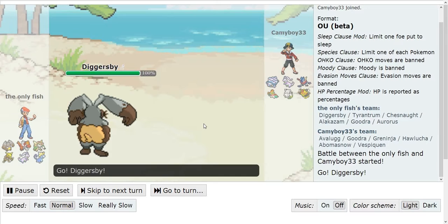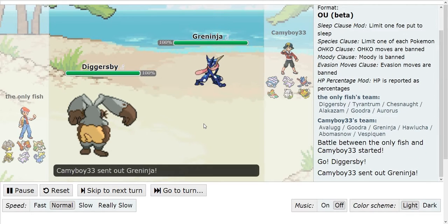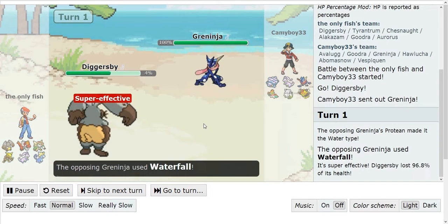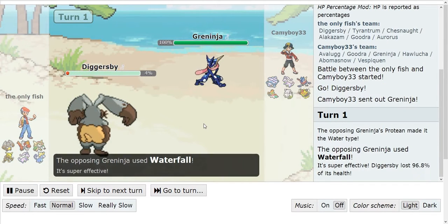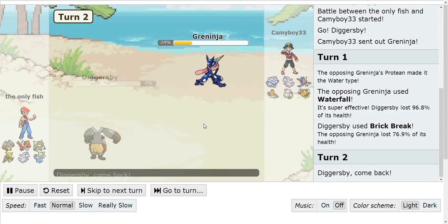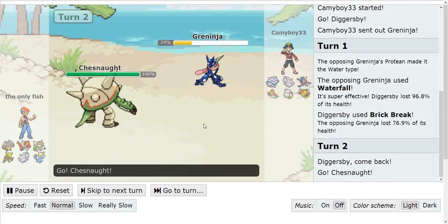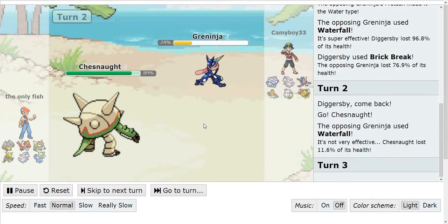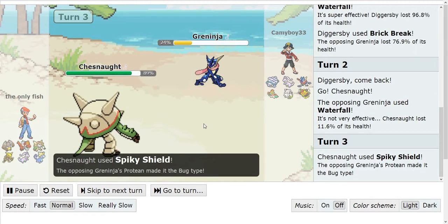He leads off with Diggersby and I lead off with my Greninja. I go for the Waterfall, thinking I will kill, but he lives with 4% — that's just horrible. But he goes for the Brick Break. Since I'm a Water-type, I'm able to take it. So he switches out into his Chesnaught, and I go for the Waterfall, but he obviously predicted that and switched into Chesnaught. Nice play on his part.